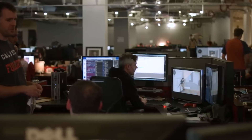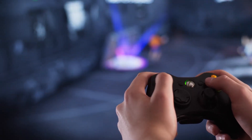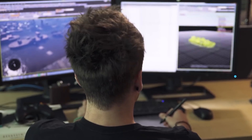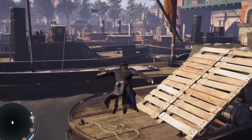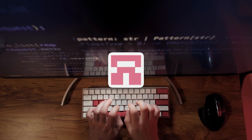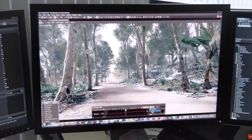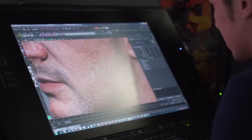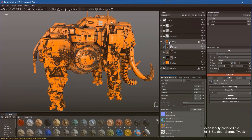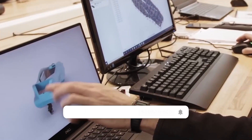Right now, Game Gen O can generate what you'd call simulated gameplay, meaning it's not yet fully interactive the way traditional games are — you can't control every little movement in real time. But Tencent has already hinted that future versions will allow for more direct control over the game world. Game Gen O may seem similar to Roblox, where users create their own games, but the key difference is that Game Gen O targets professional developers, automating complex tasks that typically take large teams months or years. This could democratize game development, allowing smaller teams or even individual developers to create AAA-level games without massive resources.